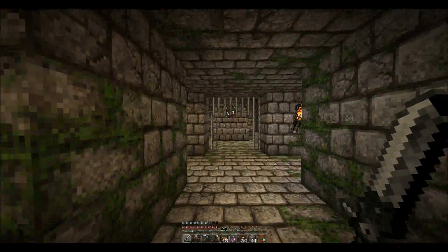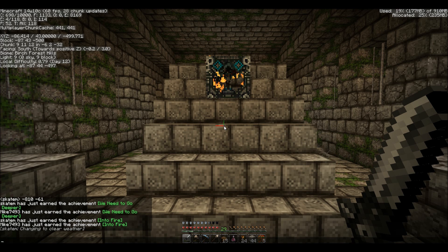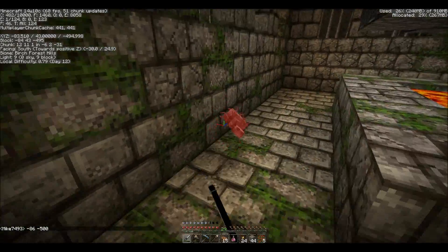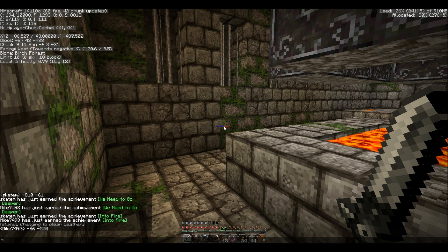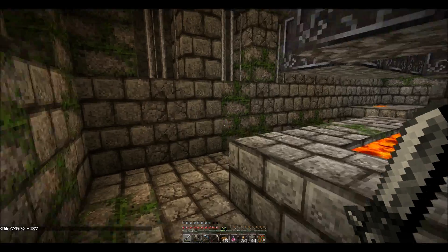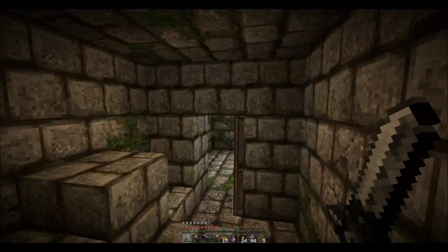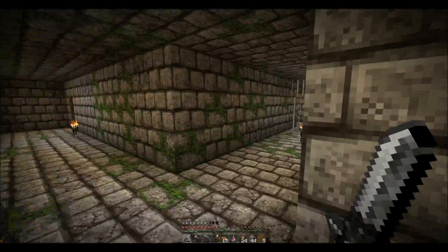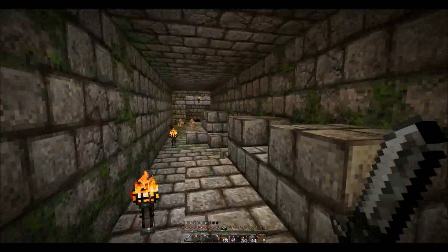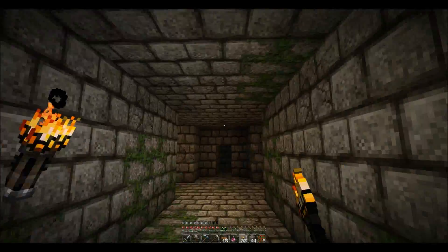One player types the stronghold coordinates in chat for reference and mentions their sword just broke, reminding viewers to always carry wood. They joke about secretly installing a mod on April Fool's Day. One player has collected enough books for the enchanting table without fully destroying the library. They spot double chests and note there's a lot more unexplored.